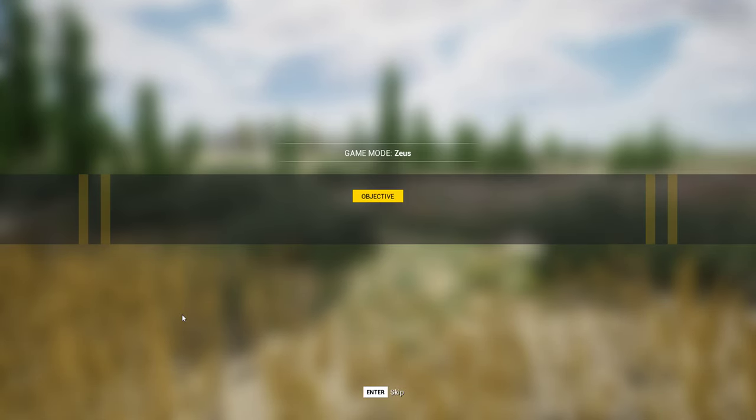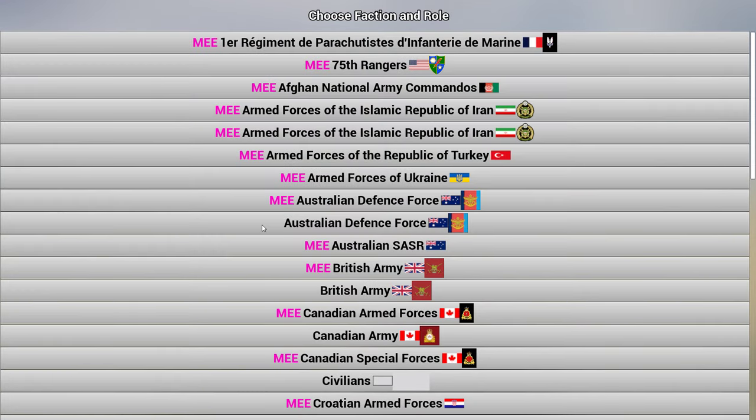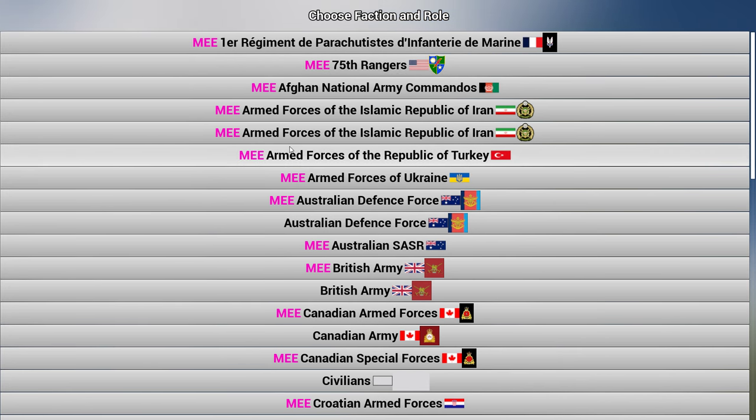I'm going to load in just like normal. The first thing you'll see is this drop-down menu where you can select what faction you want to be. Despite what team you spawn in as, you can select whatever you want — all you need to remember is if you're team one or team two. This is compatible with Middle East Escalation and the French mod. I don't know if it's compatible with Galactic Contention, but you'd have to test that. Note that if you left-click here, you'll actually fire a round — so you can press right-click instead, and I'll show you that later.